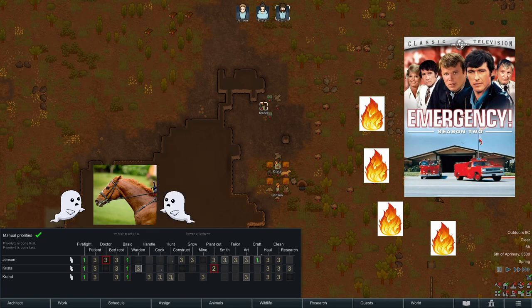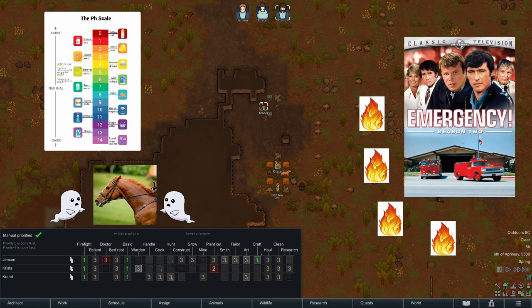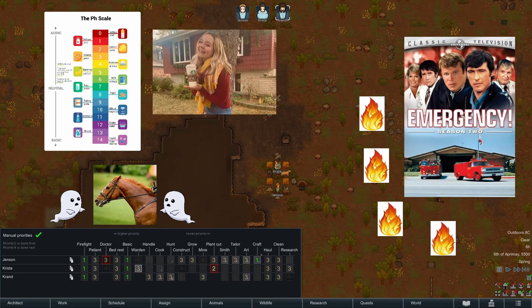Perhaps you didn't know that basic work includes switch flipping, thinking instead that basicness was having a pH greater than 7 or wearing UGG boots while drinking pumpkin spice lattes. To find out what each job entails, you can mouse over each skill's name, which shows the job it controls as well as how these jobs interact. With respect to cooking, for instance, working at the stove comes before butchering. Knowing these priorities can be helpful in understanding why work isn't getting done around the base. This page also shows you how to increase and decrease any skill's rank with various shifts and clicks.